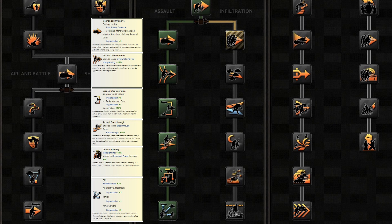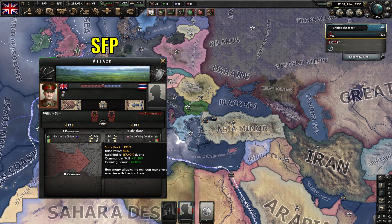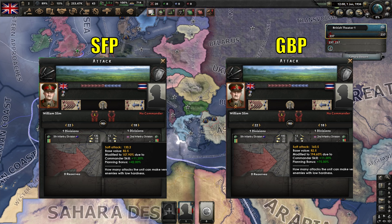What makes the left side path so uniquely strong is the additional 20% bonus to maximum planning. So with an additional 30% maximum planning and the boost to entrenchment, left side Grand Battleplan can, if used correctly, be extremely difficult to deal with. The lack of overall stat buffs that SFP provides is compensated by the fact that with higher planning, Grand Battleplan divisions can actually reach equal or higher stats in combat when they are at maximum planning capacity.